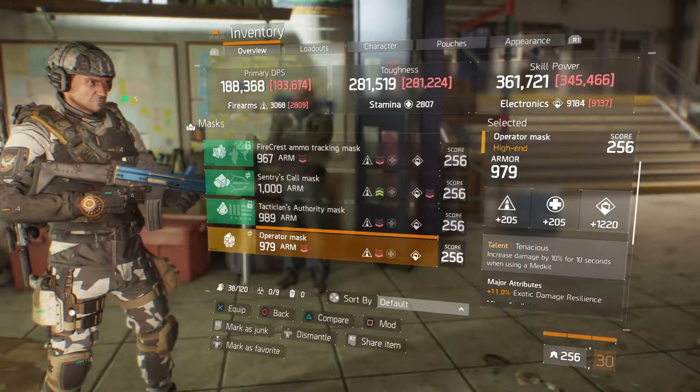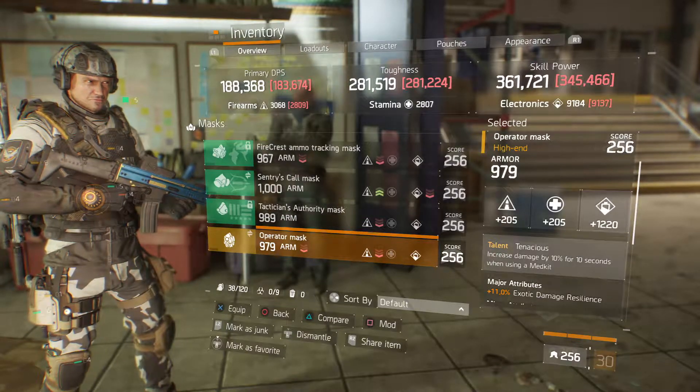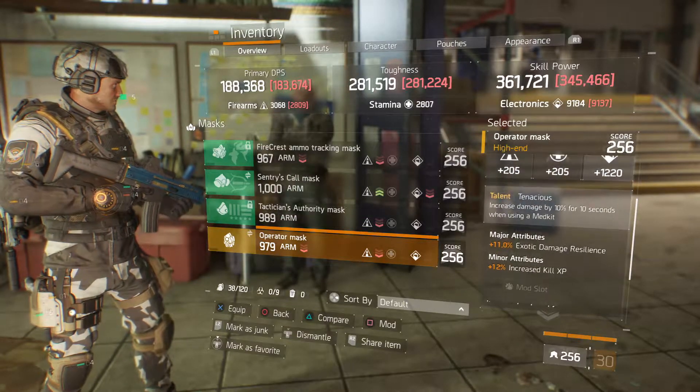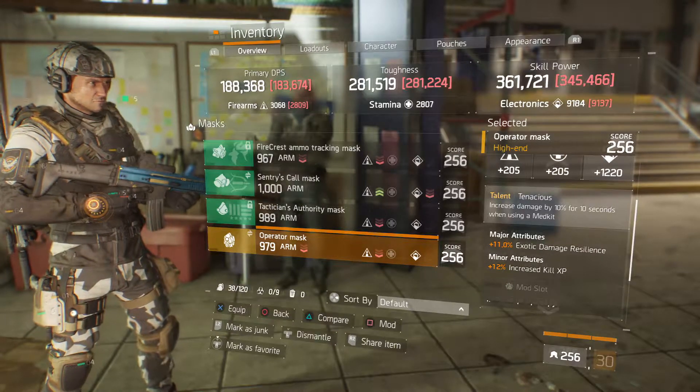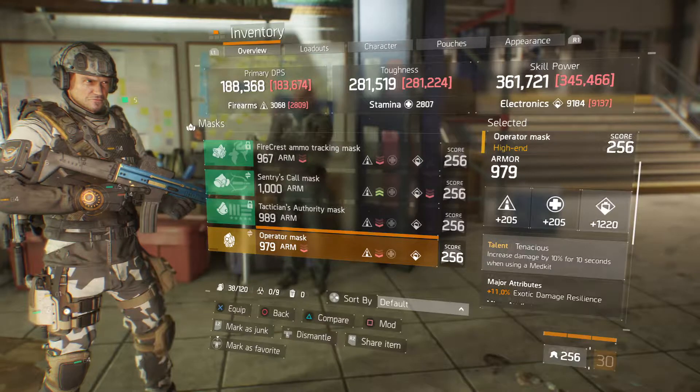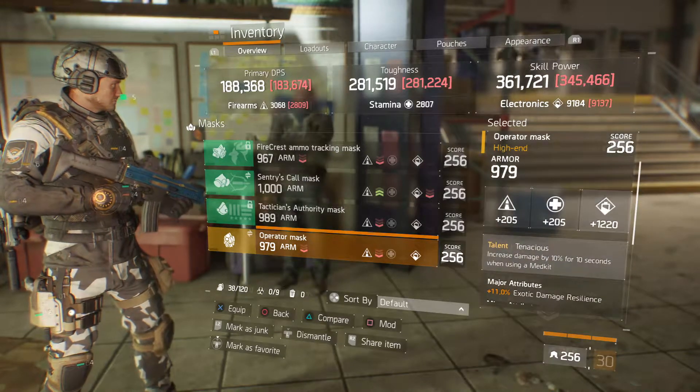We get an Operator's Mask at 979 armor, 420 electronics, talent as Ignatius, and attributes of 11% exotic damage resilience and 12% increased kill XP. Increased kill XP needs to go.